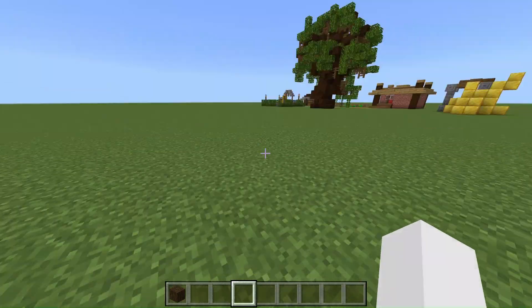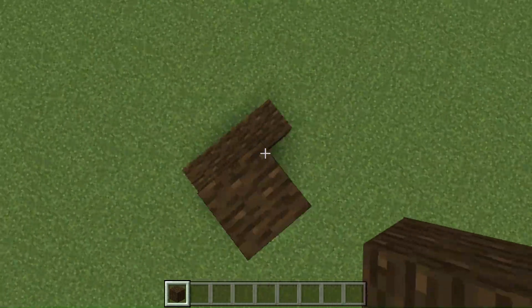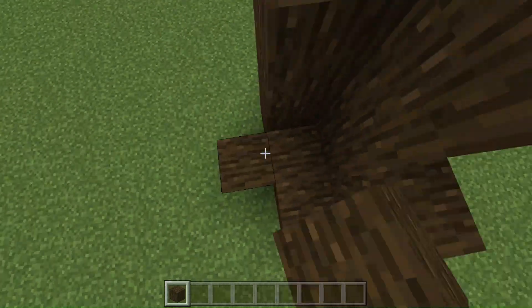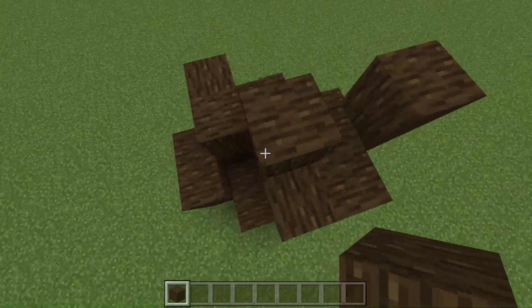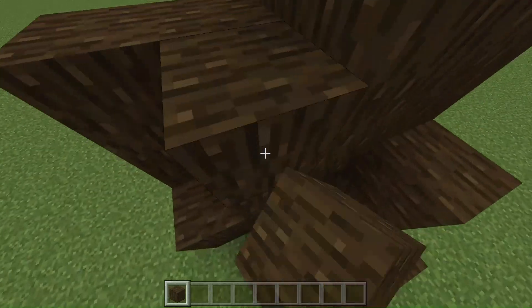First thing is going to be building out the stump. You want to have a pretty thick stump for your tree, but you kind of just want to spam blocks everywhere. And if you don't know what spam means, it just means go crazy with the blocks. So just place blocks everywhere and do whatever you want.